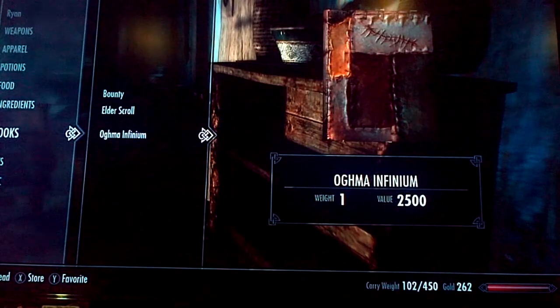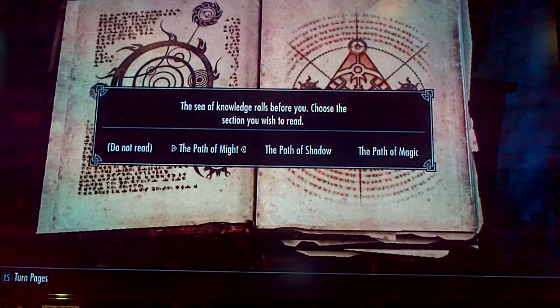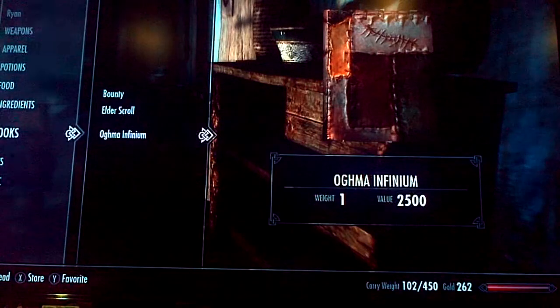Alright, so activate the bookshelf first. Then scroll down to your books and read the Oghma Infinium. Just to let you know, I am level 81 and all my skills are level 100, so you won't see messages saying a skill has increased — but it is working. So pick the path of might, or whatever you want. Once you pick something, everything should be increasing.